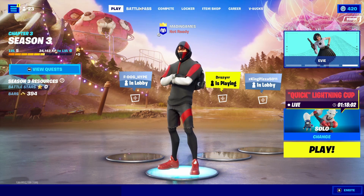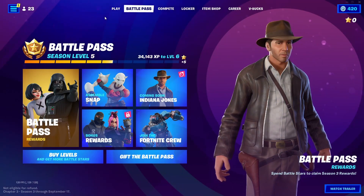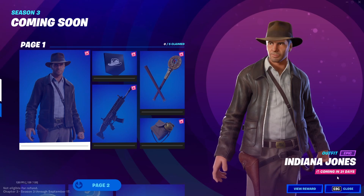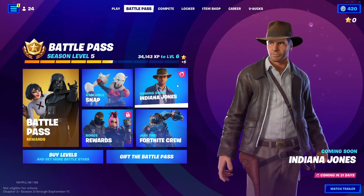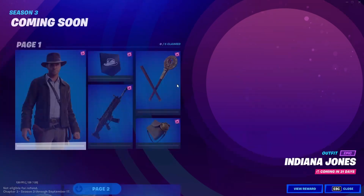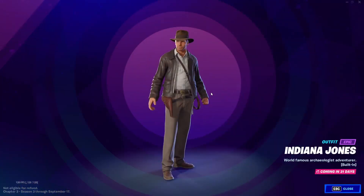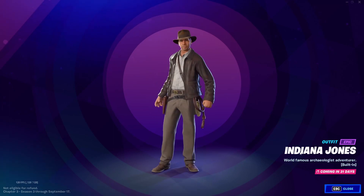There's a lot of brand new things and a lot of brand new POIs. But today we're going to be focusing on the Indiana Jones skin and how to get him this season. Indiana Jones is the secret skin for this season. Here he is — quite a cool skin, based on Harrison Ford's movie Indiana Jones.